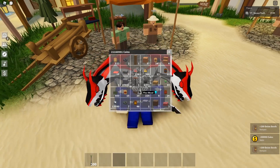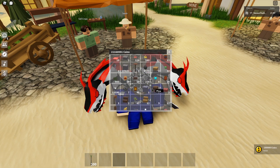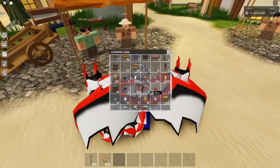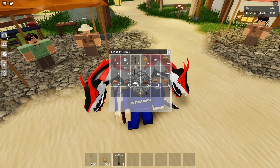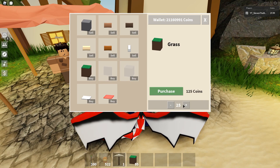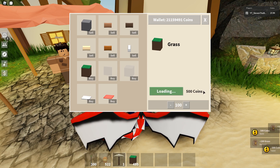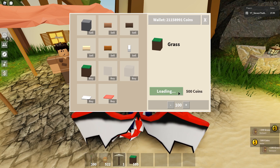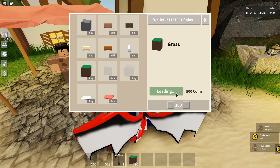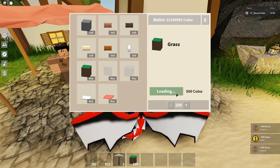We're still at 21.1 million, not too bad. Let's expand our farm a little bit. We need a pickaxe and some grass — let's buy some grass as well so we can expand the farm even more and make even more money. 500 coins each, pretty cheap — I can buy literally a million of these grass blocks without any problem, they're just so cheap now.